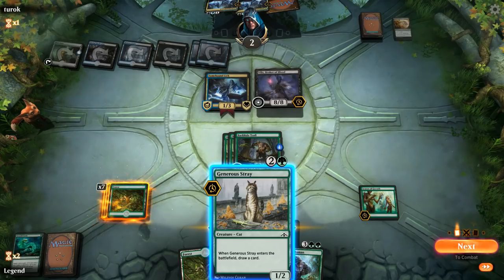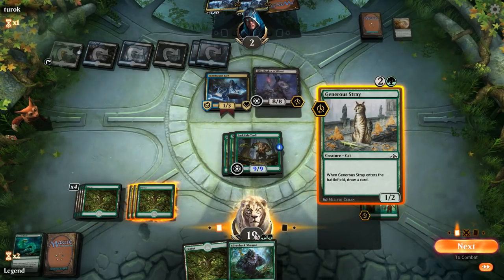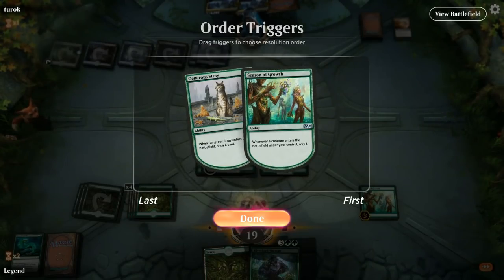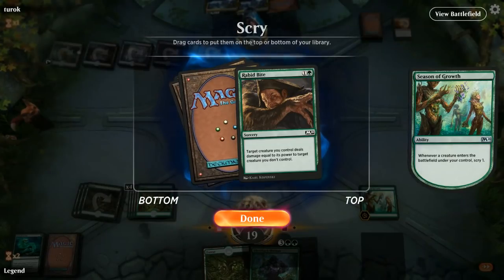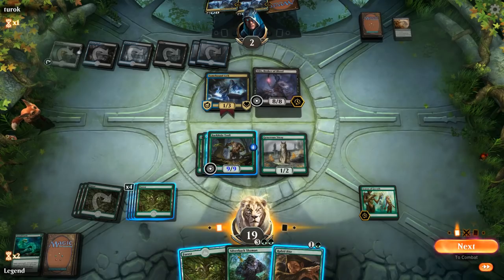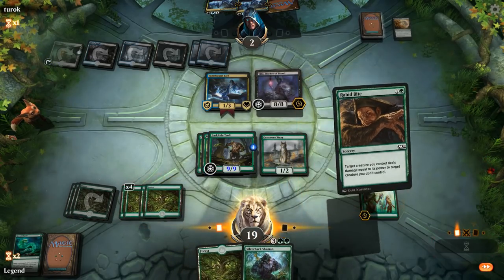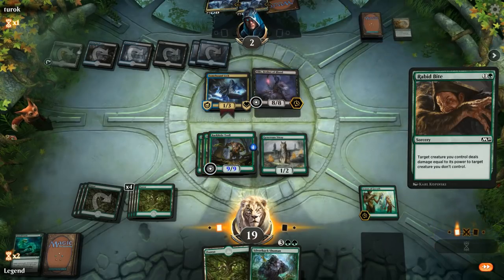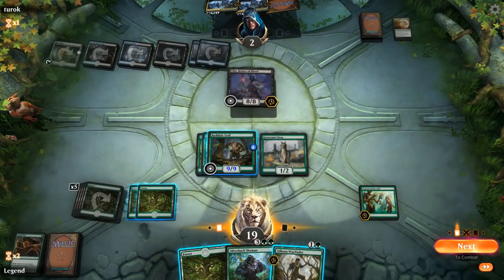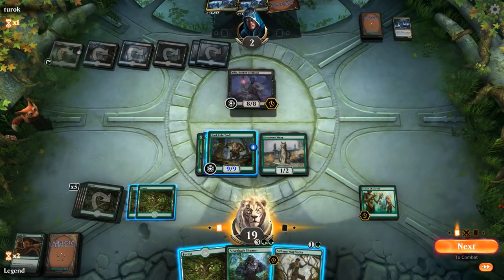We'll play Generous Stray hoping to find a Rabbit Bite to kill the Lich. We scry first — and there we go, perfect. We draw the Rabbit Bite. I think we're supposed to kill the Lich so they have to chump with Vilis. Rabbit Bite is not a fight spell so the Lich doesn't deal damage to the troll — the troll can attack, opponent will have to chump, and we can still play a Wayfinder as well.